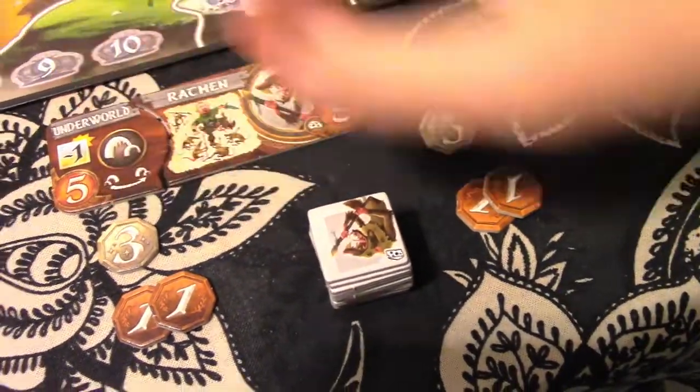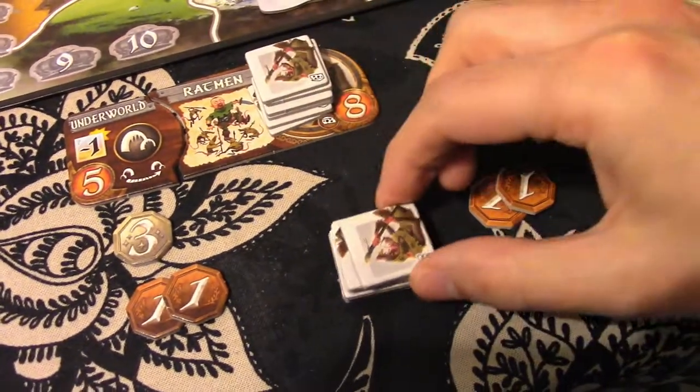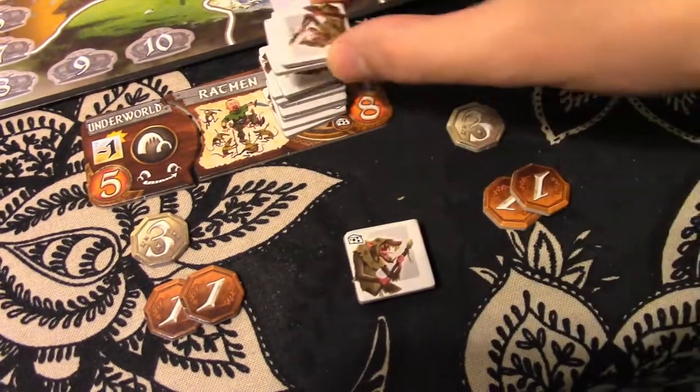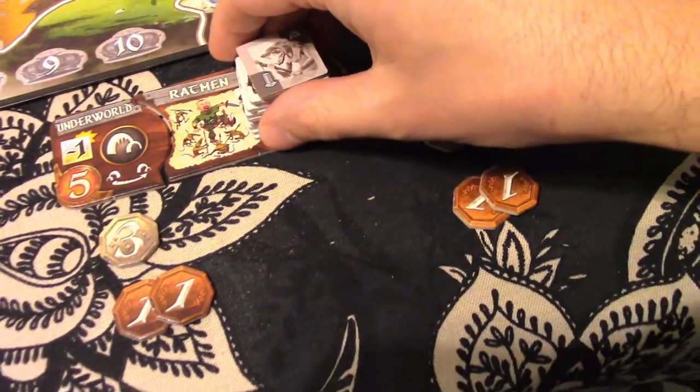With the Ratman we count the tokens — we've got eight and five here which is thirteen, so: two, four, six, eight, ten, twelve, thirteen. I've maxed out there.